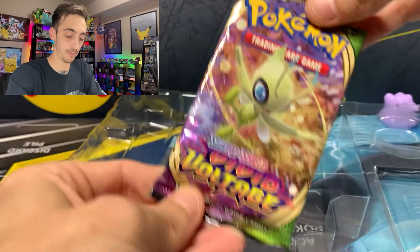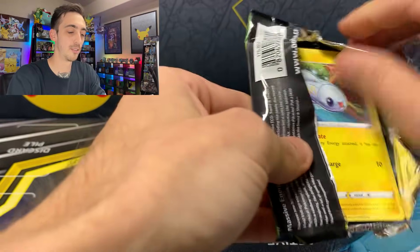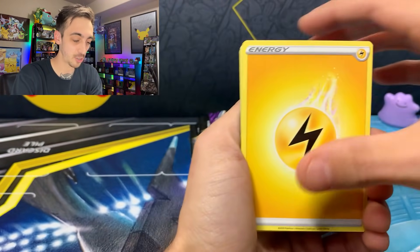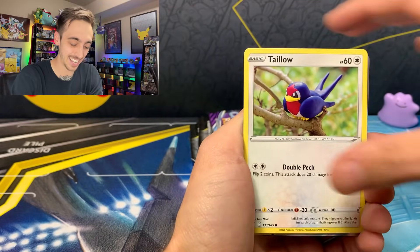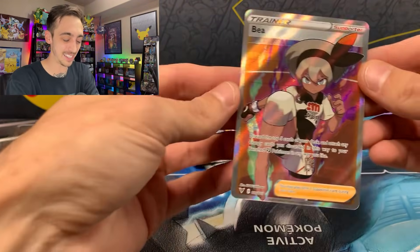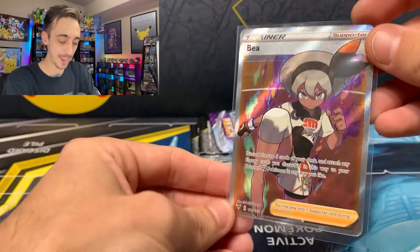One pack of Chilling Reign and one Vivid Voltage — and it looks like Chilling Reign and Vivid Voltage is the pack in every box. We're going to start with the regular packs. Still looking for that Rainbow Rare Pikachu from Vivid Voltage. Electric Energy, Hitmontop, Tynamo, Cleffa, Woobat, Ralts, Charmander, Girafarig for our Reverse, and a Bay Full Art Trainer for our Rare. Adding to the Full Art Trainer page — really cool.